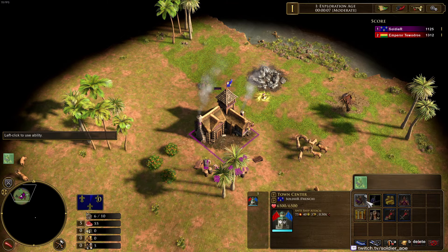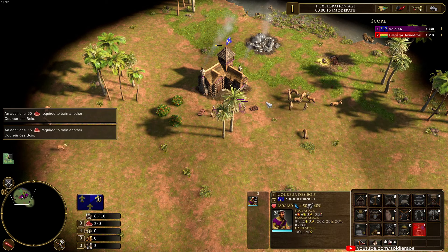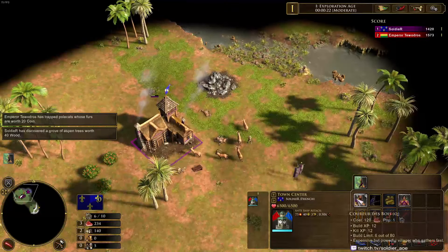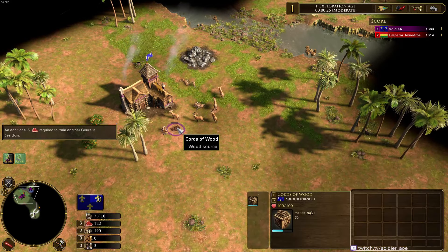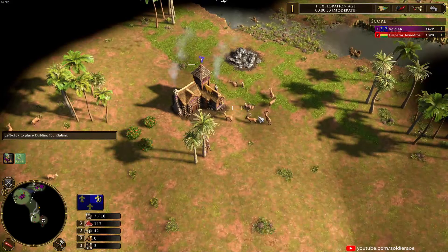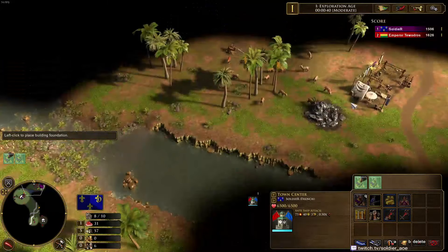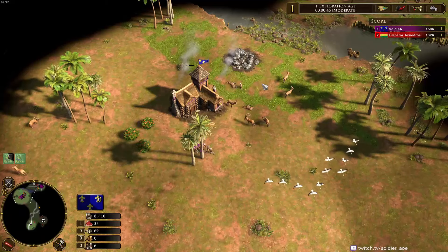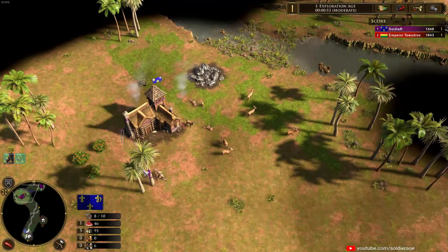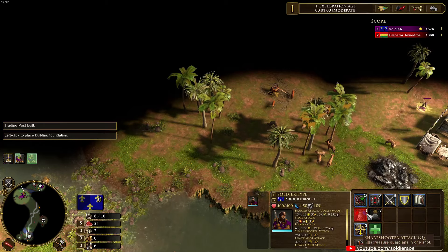Ideally you're going to start off spreading out your villagers on the crates, pick up any treasures around you, start herding in your first hunt, and head over to build a trade post. I'm doing this without hotkeys or control groups whatsoever — giving myself quite a handicap — but the point is to show how simple this is. Build the TP with the 200 wood you start with, then gather 100 wood for a house.